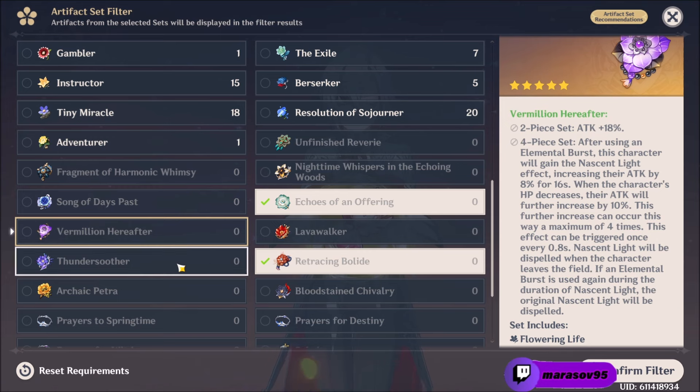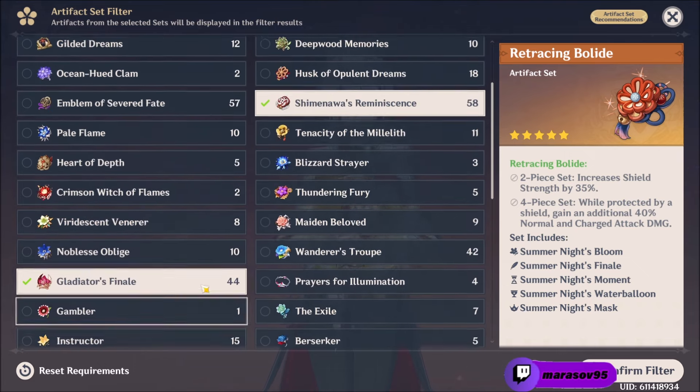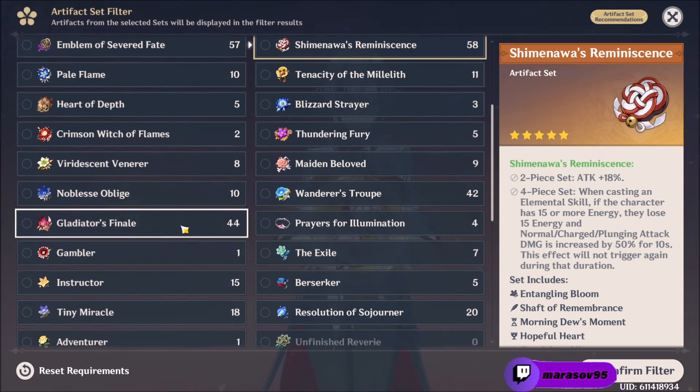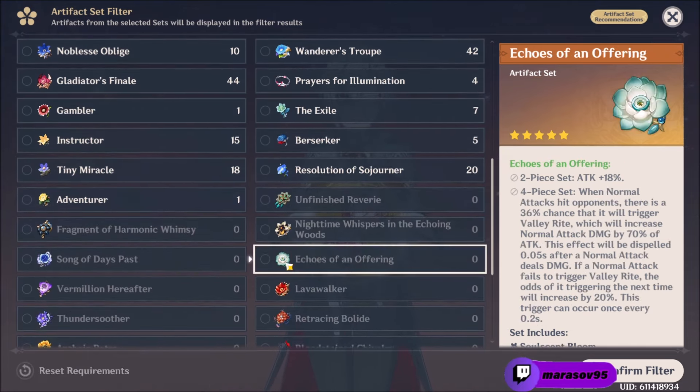For the third best artifact set, the Retracing Bolide, because of the 35% shield strength and most importantly because of the 40% damage increase to normal and charged attacks, which you'll understand why later on. For the fourth best artifact set, it will be the 2-piece Shimenawa plus 2-piece Gladiator because you easily get a 36% attack increase and most of you will probably have pieces with god-tier stats by now. And lastly for the fifth best artifact set — which in my opinion is the worst and I would only use it as a last option if I happen to have stats that are better than the other sets — the Echoes of Offering, because it gives an 18% attack increase and also 70% of your attack as normal attack damage bonus, but that damage increase is very low compared to the other sets.